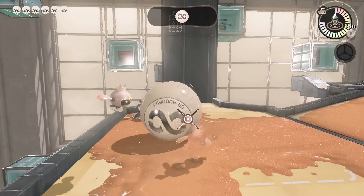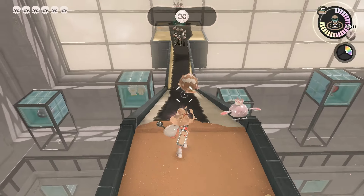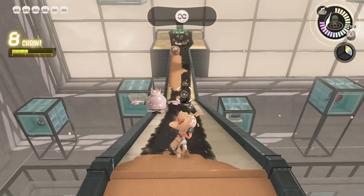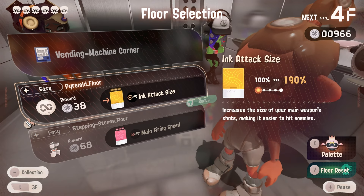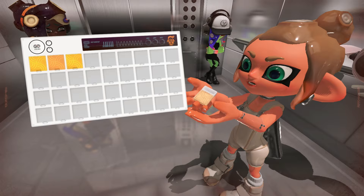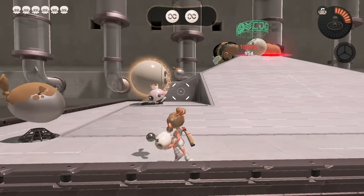Roll the ball gently down the hill — I feel like I'm playing mini golf right now. We have attack ink size, which increases the size of your main weapon's shots making it easier to hit enemies. I don't know how that works for the blaster but if the game gives it to you it typically does the thing it's supposed to do. I can't tell a difference.